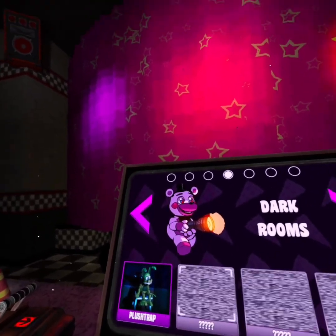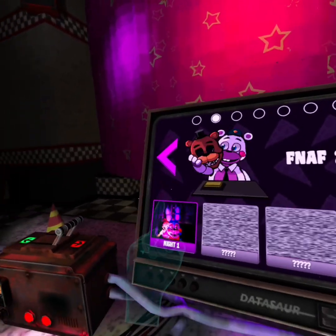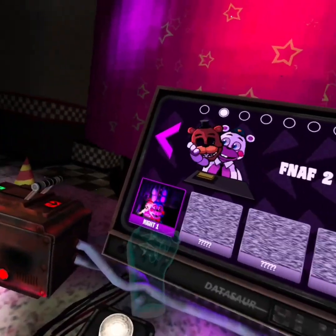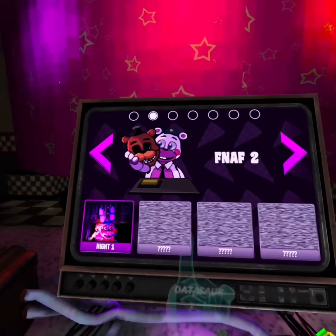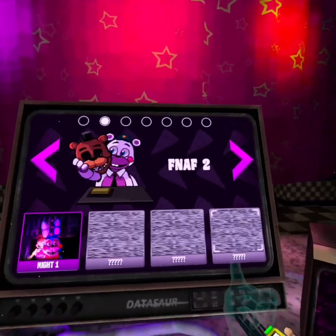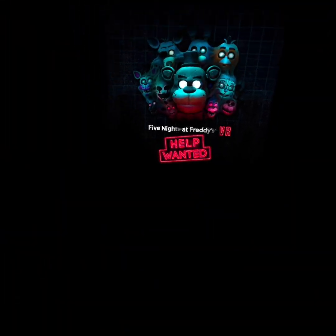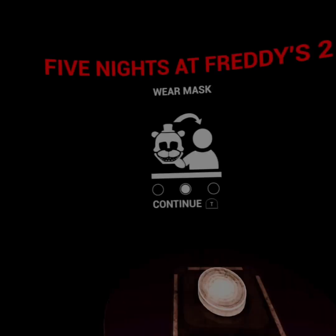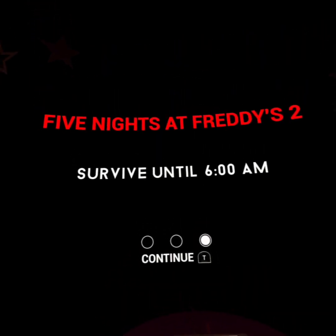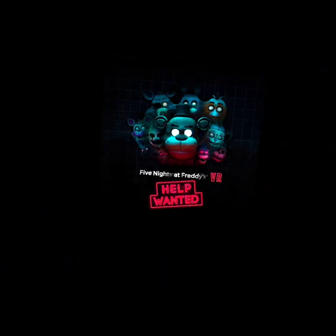My favorite phone number is four, but this looks creepy. Let's start off with FNAF 2 Night 1. In this video, we'll try to get to at least Night 3 or Night 4 - that's our goal for today. Alright, let's try it. We need to wear a mask - press buttons, wear a mask. Wow, didn't know that.